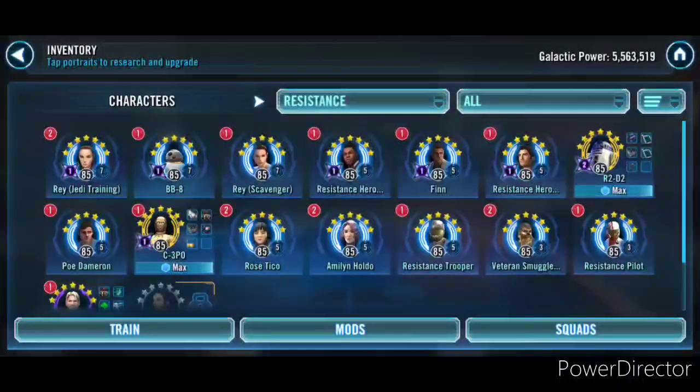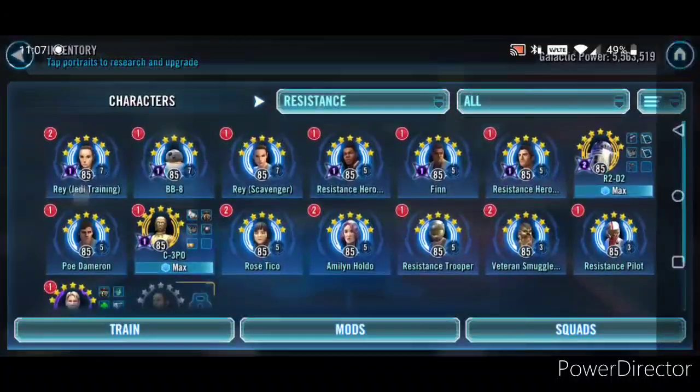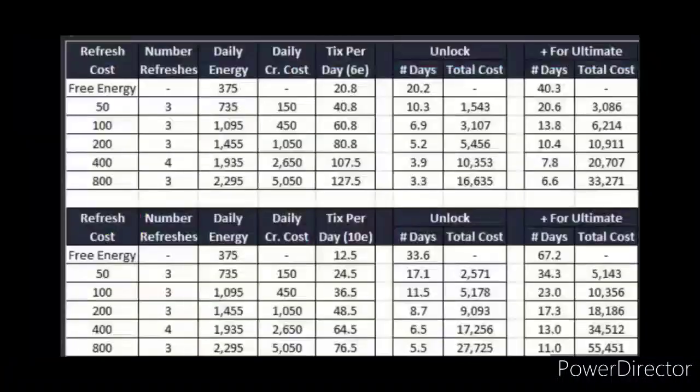Before I get into my actual GAC match, I wanted to take a couple of minutes to talk about the ticket farming method and what's going to be the most efficient way to farm tickets. This chart was shared to me by a guildmate and I found it pretty useful. There are two tables: the one at the top tells you the cost and time taken to refresh to unlock and get the ultimate for Rey, refreshing the 6-energy node, and the table below is for the 10-energy node.